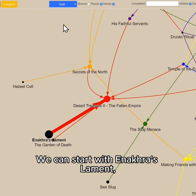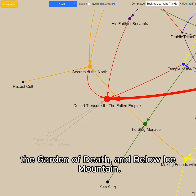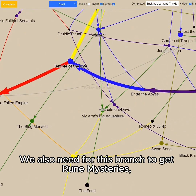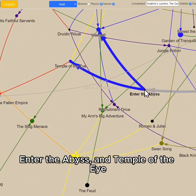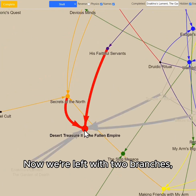We can start with Anakra's Lament, which needs no prerequisites, then the Garden of Death, and Below Ice Mountain. We also need for this branch: Rune Mysteries, Enter the Abyss, and Temple of the Eye.